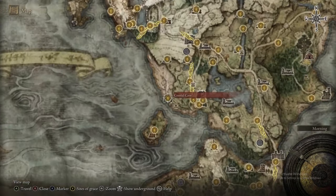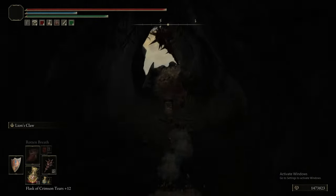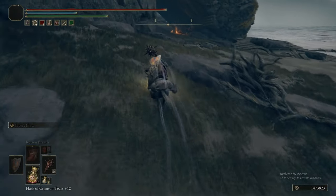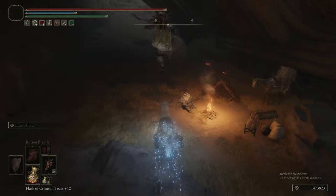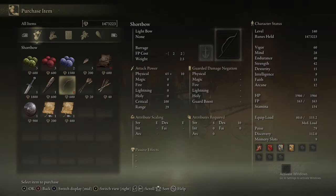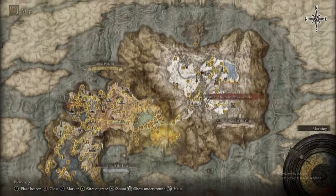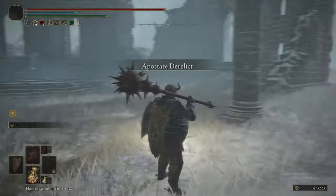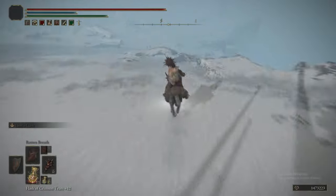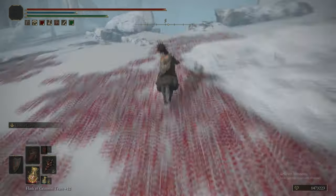If you're lacking Trina's Lilies, there are some scattered around the world. We're heading to the Coastal Cave to get a short bow so we can use the Barrage Ash of War and sleep enemies much more quickly, those crows included. If you're lacking Trina's Lilies, there are a couple of merchants that sell them. The two that come to mind are the Merchant in the Mistwood in eastern Limgrave, and the Merchant on the Grand Staircase leading up to the Raya Lucaria Academy — who also sells Trina's Lilies and some Trina's Arrows.